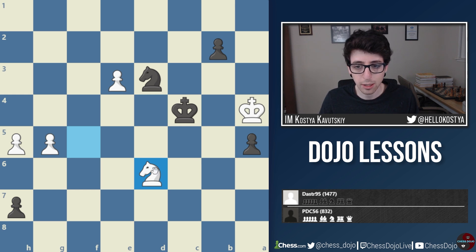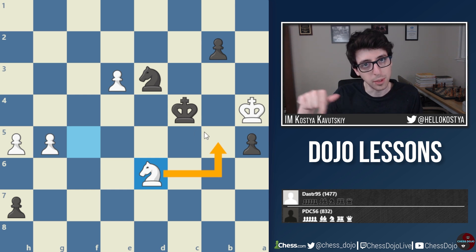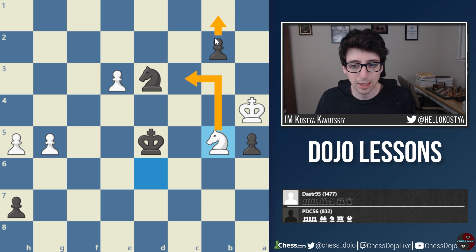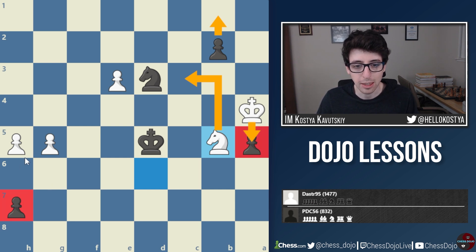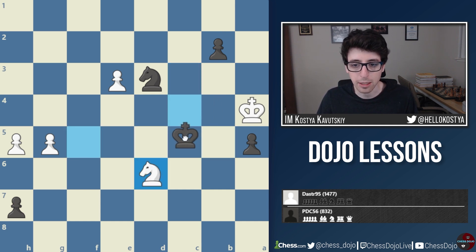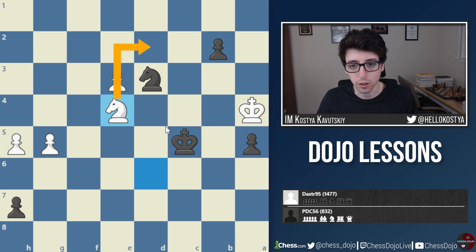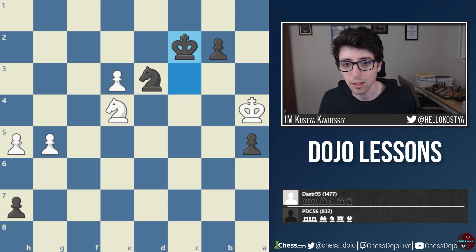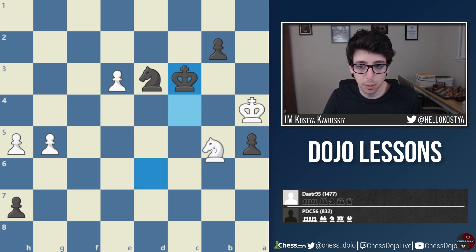Instead black pushed b3, giving white one final chance which was unfortunately missed. After Nf5 b2, white goes Nd6 check. Surprisingly, the knight is actually in time to stop the pawn because wherever black's king goes, there's going to be a check and a possible fork. For example, Kd5 Nb5 — black can't promote without allowing Nc3. Black can make a new knight but the game is still very complicated. White can take on a5 and try to trade it off. If Kc3, then Ne4 check and the knight can try to come back. But after Kc3, white unfortunately blunders with Ne4, and after Kc2 there are suddenly no more checks and no way to stop the b-pawn.